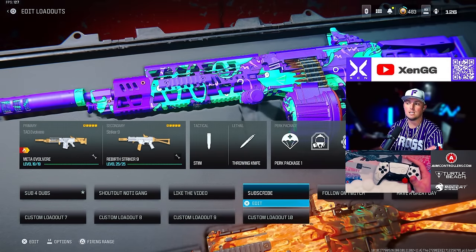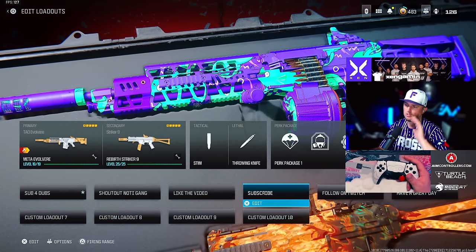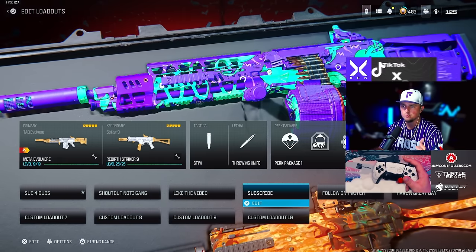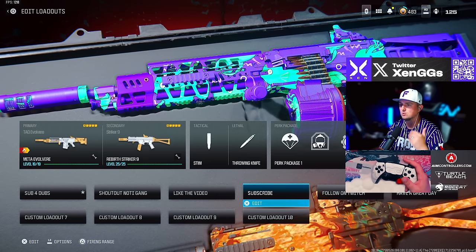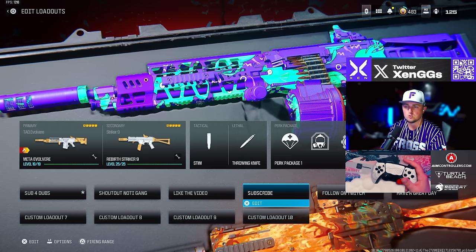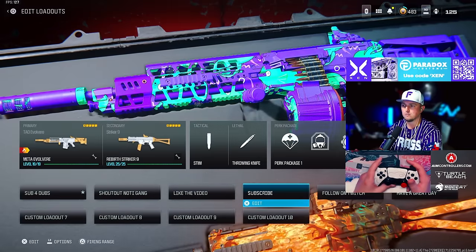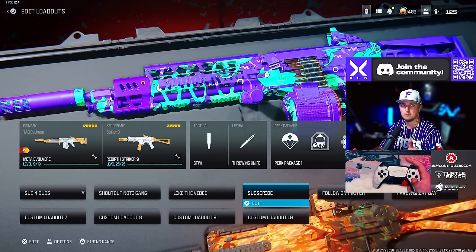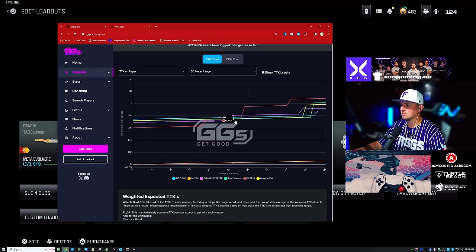Our next loadout is the Tack Evolver and the Striker 9. These next three loadouts are 100% the meta right now. The Evolver is a little slow for me in terms of movement speed, but it has very low recoil and is very solid. The Striker 9 is a lot of fun to run, though I like the other SMG styles a bit better. For run-and-gun you've got the Striker 9 and the HRM9.